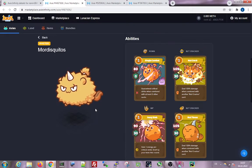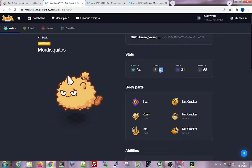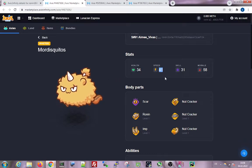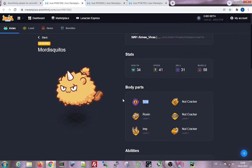The beast is a classic build with Ronin, Imp combination and Nutcracker combination — very classic. It has 41 speed, which is better than 40, though 42 is possible. What I liked about this one is the body part — it has a scar, like one of my favorite movies Scarface. I bought it because of the scar, which shows the chaotic character of the beast.